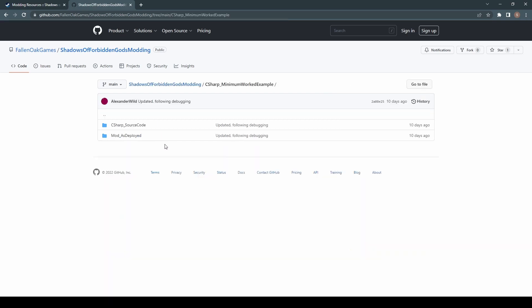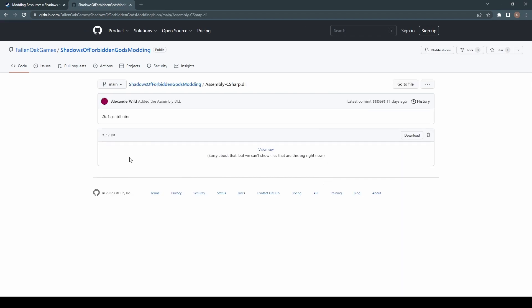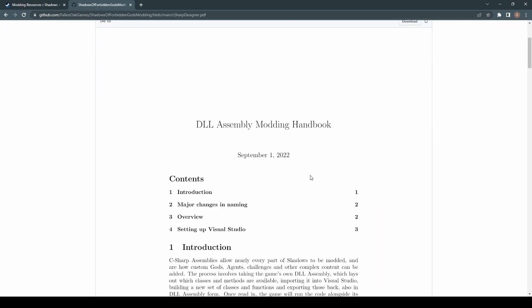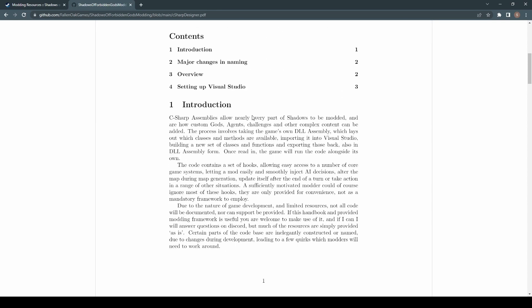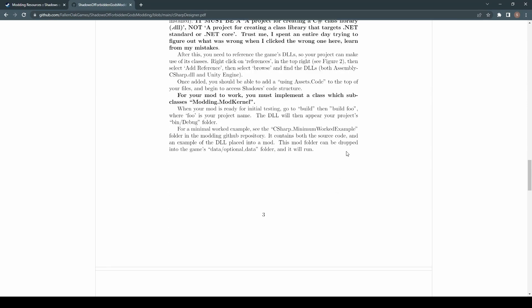I'll give you some examples here. There's a mod here that's effectively a very brief but example mod added here — this is the C-sharp minimum worked example. There's the assembly that I believe is useful for decompiling things. Then there's this C-sharp designer PDF, and this is the meat and potatoes really about how you go about doing this. It's only a brief handbook — five pages — but it gives you an intro. It tells you: C-sharp assemblies allow nearly every part of Shadows to be modded, and how custom gods, agents, challenges, and other complex content can be added. It's crazy.